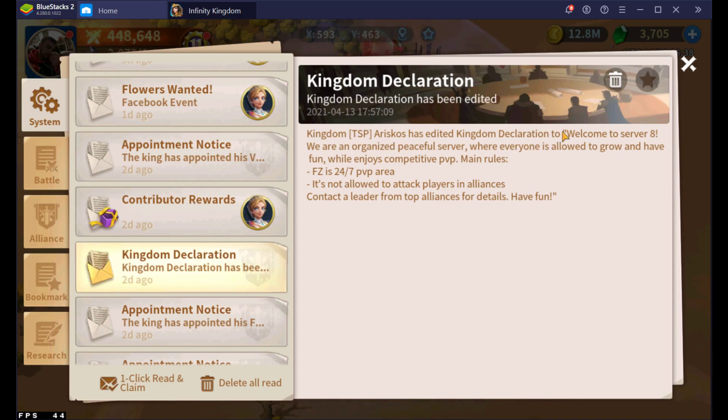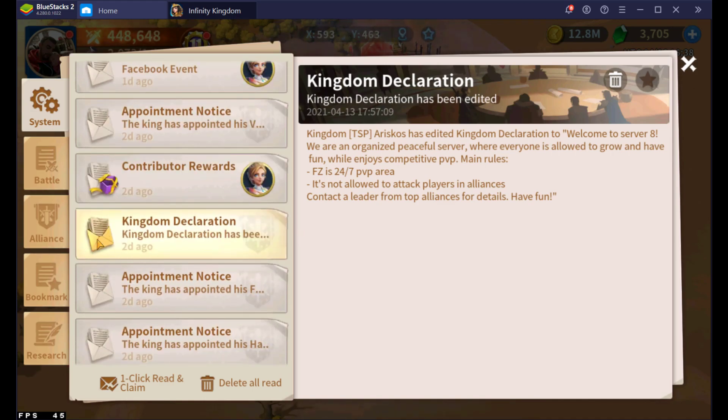I feel like they need to get rid of this redundancy, remove the quotations, let it be a standard mail, and allow for a subject line to be added. I would change the icon — put like a crown or something — so it can be distinguished differently when you're receiving the mail via system. I think an icon change is really important. It's okay if it says 'kingdom declaration,' but you should be able to edit the subject line. And maybe somewhere it would say who sent it, or you allow them to add a closing signature.